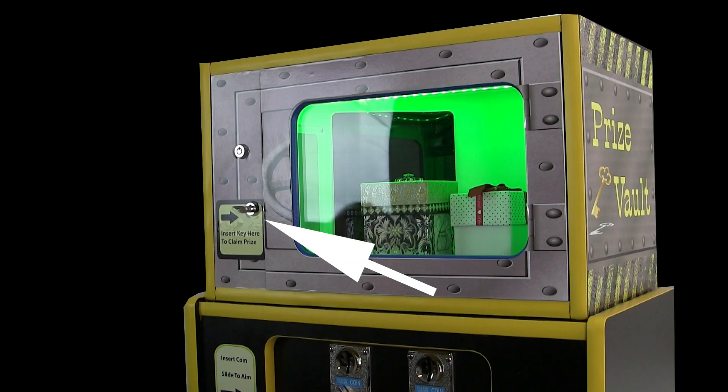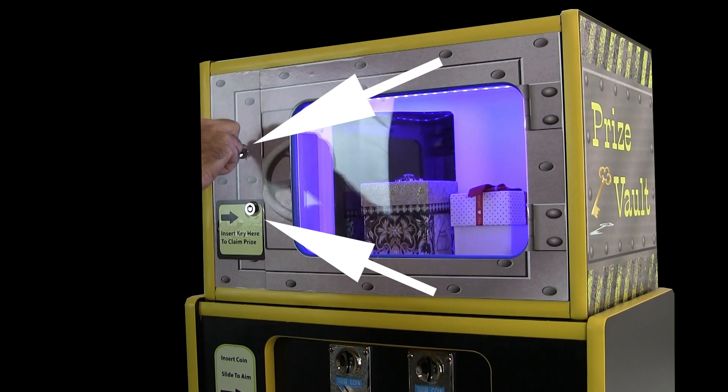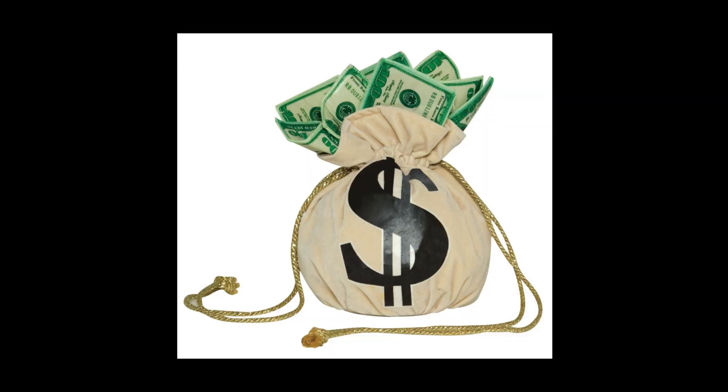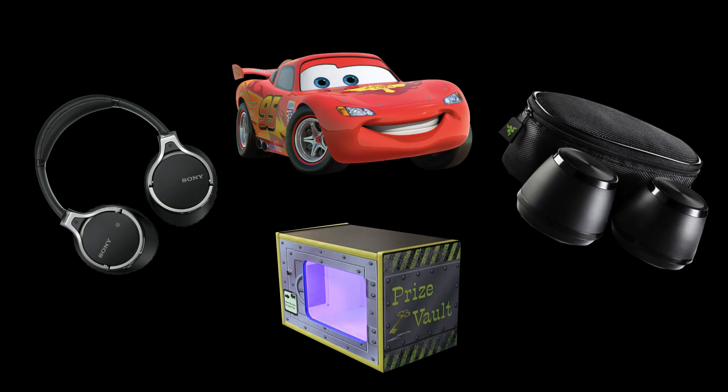That key remains locked in its cylinder in the door until someone arrives with the master key. The vault can then be refilled with a new prize and keys are distributed on the play field. The earning potential of the pusher has now been dramatically increased because you're able to offer players opportunities for prizes that normally are not available.